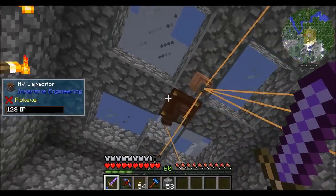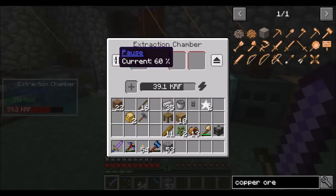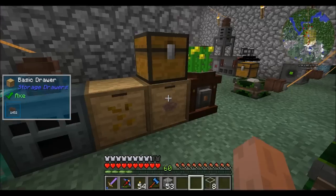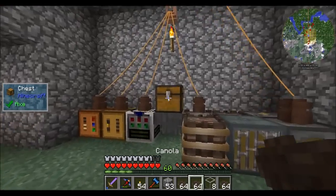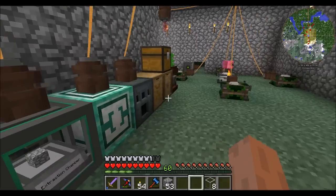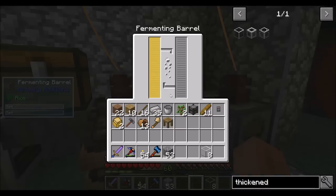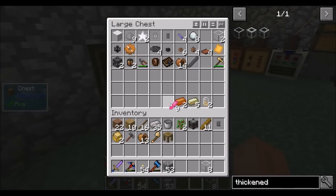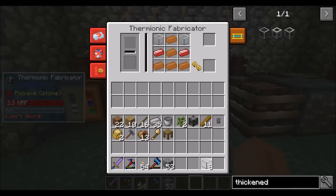You guys are out of RF and you're going to be really low, but you should be super close to being done. By the way, throughout this episode this chest was totally full — I now have 1,452 canola. That is awesome! I'm very pleased about that. We're going to want more empowered Restonia crystals, which means a specific type of glass has to go in here.